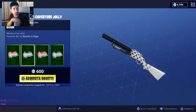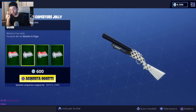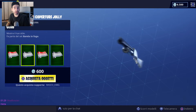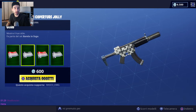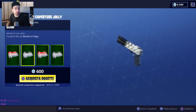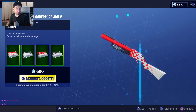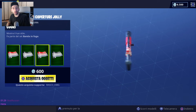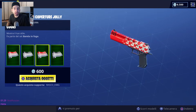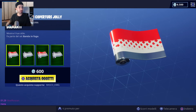Sono 600 V-Bucks per 4 coperture. Solitamente una copertura costa 200 V-Bucks, quindi ci guadagniamo 200 V-Bucks rispetto ad acquistarle singolarmente, perché 4 coperture a 200 ciascuna farebbero 800 V-Bucks, mentre Fortnite ci dà il pacchetto completo a 600 V-Bucks. I cuori e le picche si assomigliano molto per la tonalità del rosso che scala sul bianco, con bellissimi dettagli.